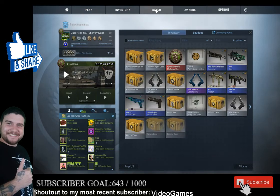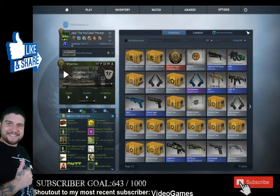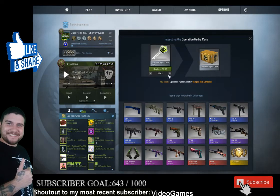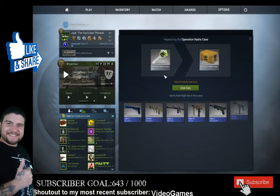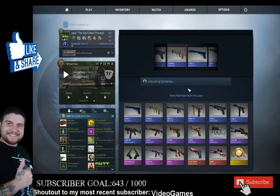Uh-oh. Do I need to refresh? What in the world is going on? Forget it, let's just open them. Let's open this case — I'm going to need at least two keys, so let's go ahead and buy two keys. Boom! Okay, are you ready? Here. We. Go. Case number one, very first case ever opened for the Operation Hydra.